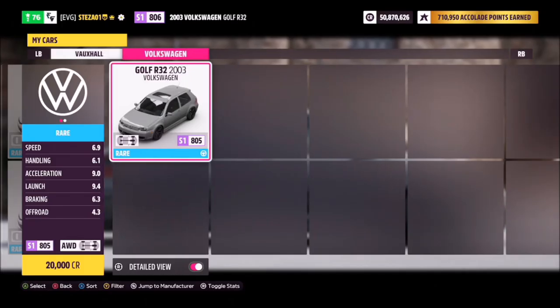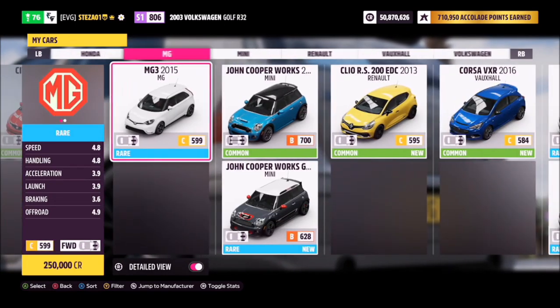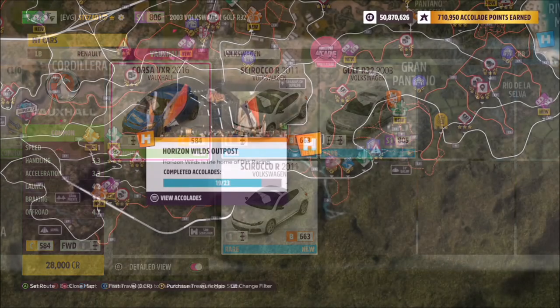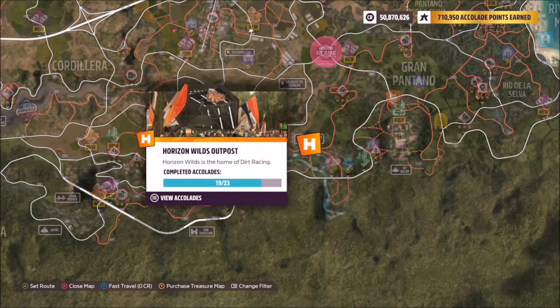First of all, we're going to pick ourselves out a hot hatch. There are plenty of them to pick from — more than enough — I'm sure you guys have at least five. I opted for the 2016 Vauxhall Corsa VXR, but you can use whichever one you want.